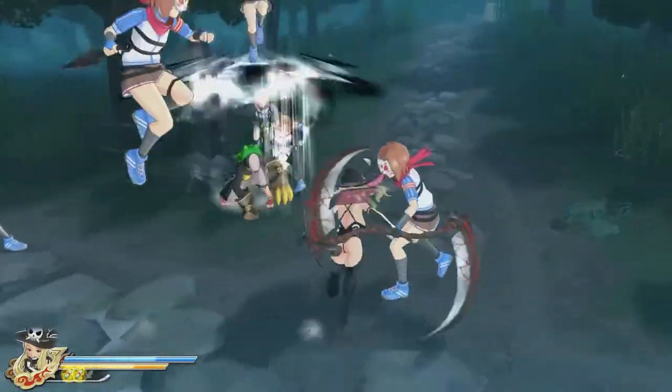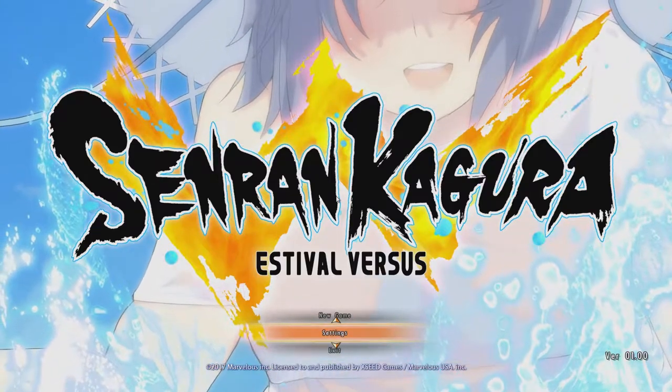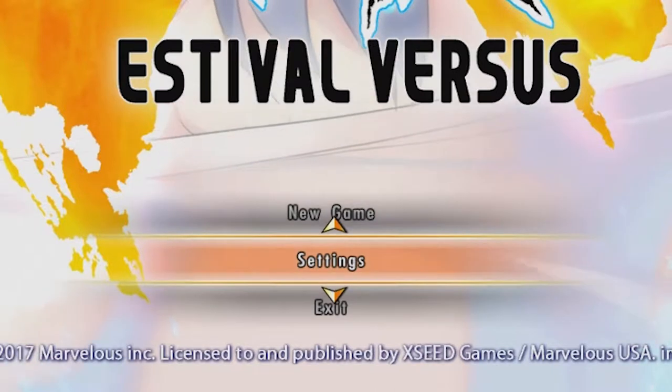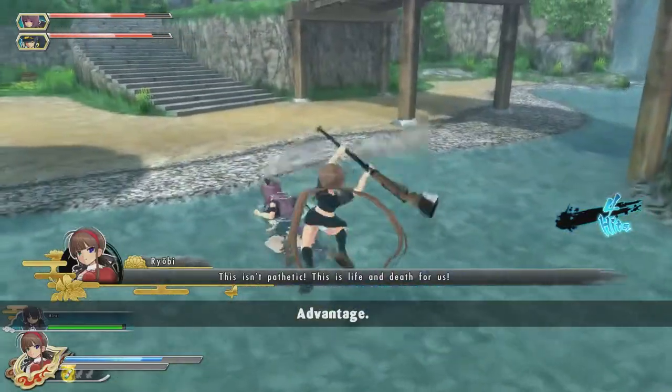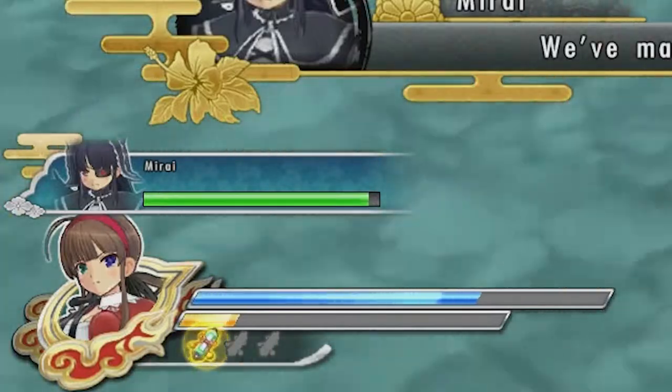I noticed that some of the text on the PC version is really small. I don't have any trouble reading it or anything, but it looks kind of unbalanced that way. It seems to be isolated to the first menu and the health bar, from what I can tell, so it's not really a big deal.